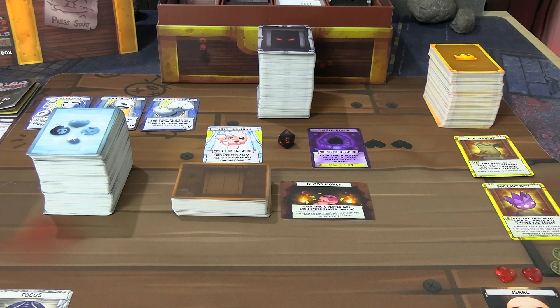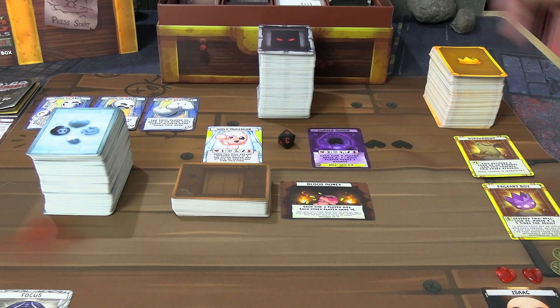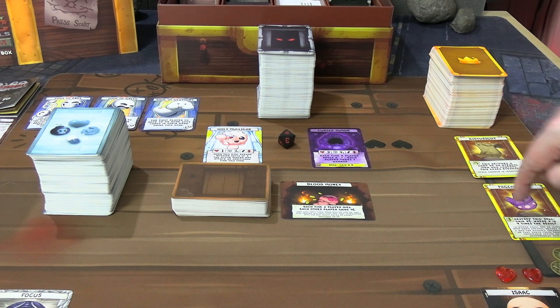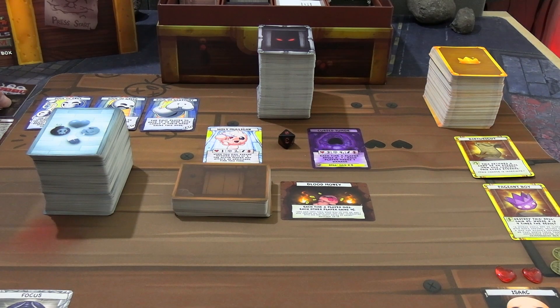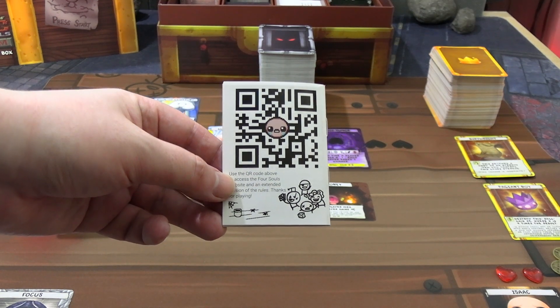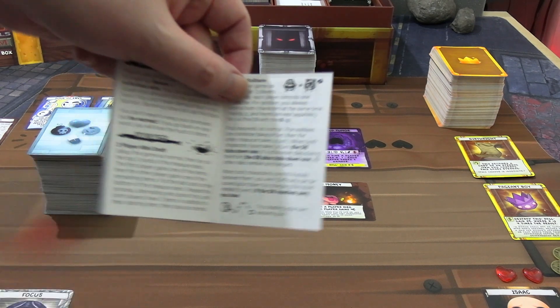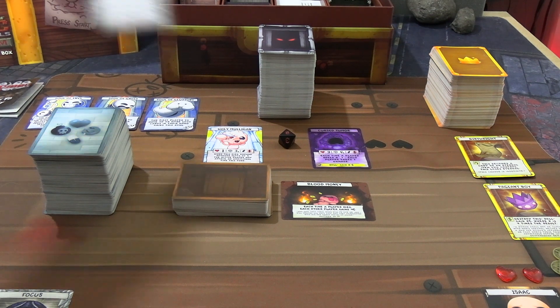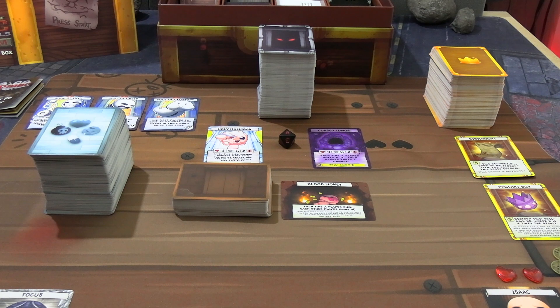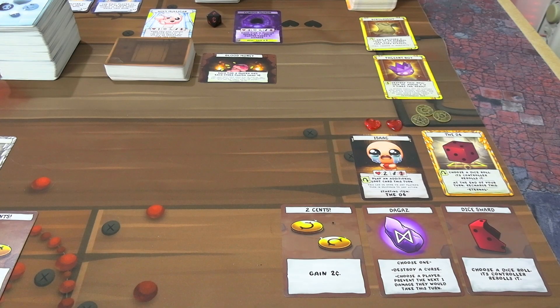You draw two starting monsters. Over here is all the unused items — the shop. For ten cents you can buy an item from the top of the item deck, or buy one of the randomly drawn ones. Birthright and Pageant Boy are there; I'll cover what they do if I actually buy them. You can check the rules via the QR code on the box for a digital version. Right here is the page talking about the solo mode variants, and you also get a handy reference card for key terms.